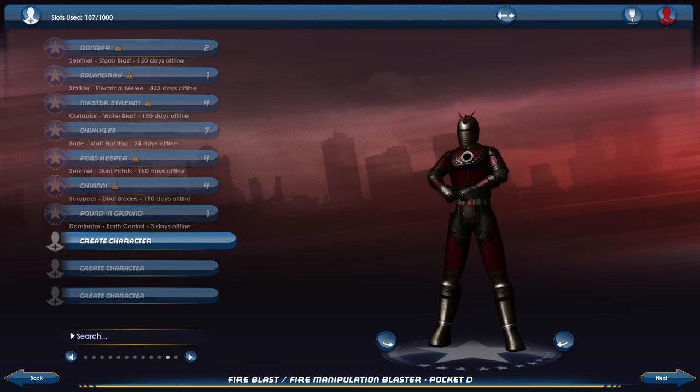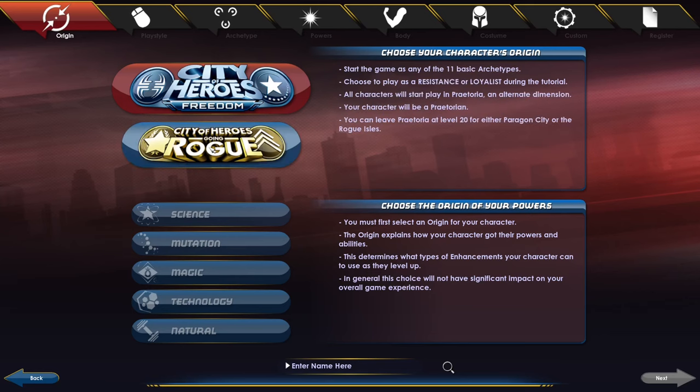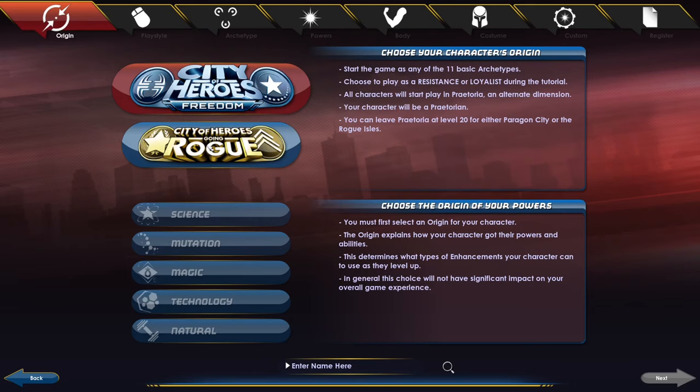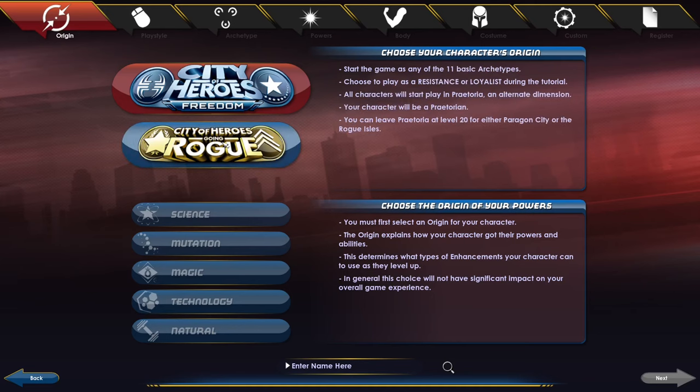The first thing is character creation. You can do City of Heroes Freedom or Going Rogue. Going Rogue is basically starting in a place called Praetoria, and you'll be there for the first 20 levels effectively. I would recommend for the most traffic starting in City of Heroes Freedom and possibly as a hero, because you're going to see most of the help there. If you want to brave areas that are less visited, check out the villain portion or go to City of Heroes Rogue.